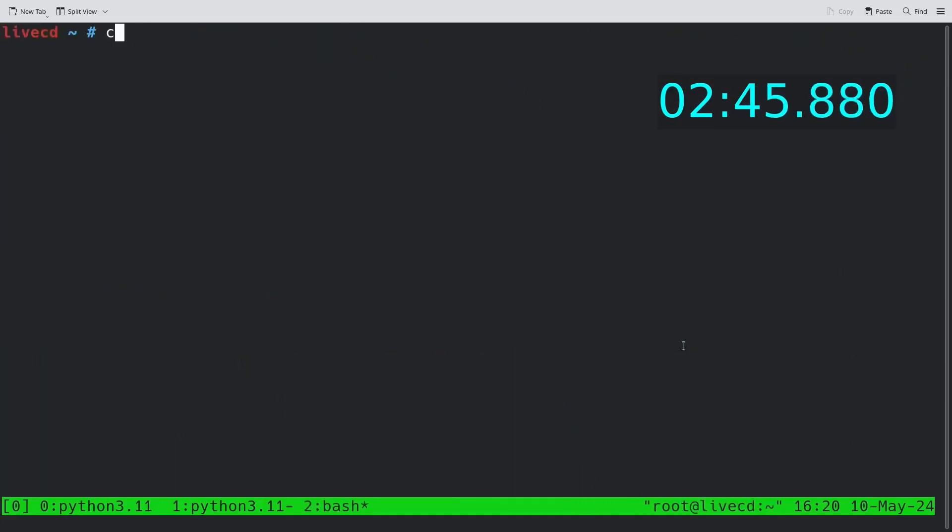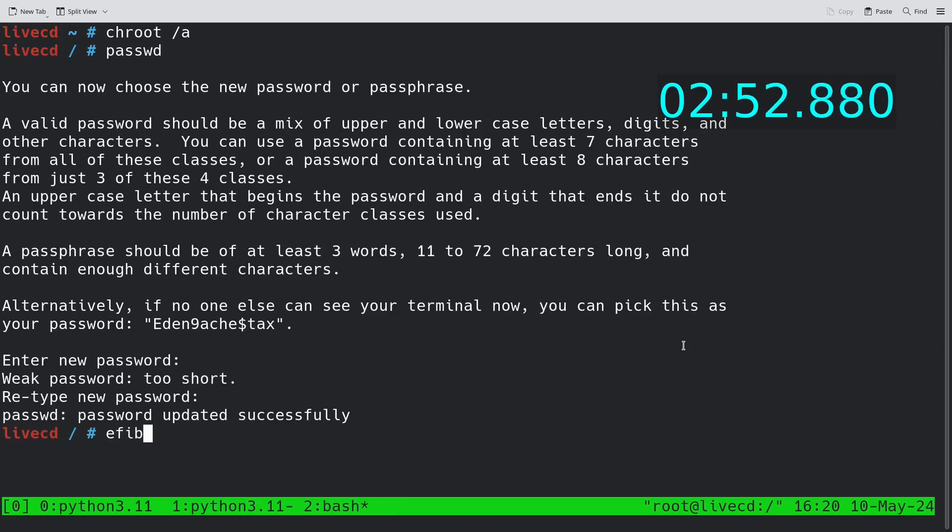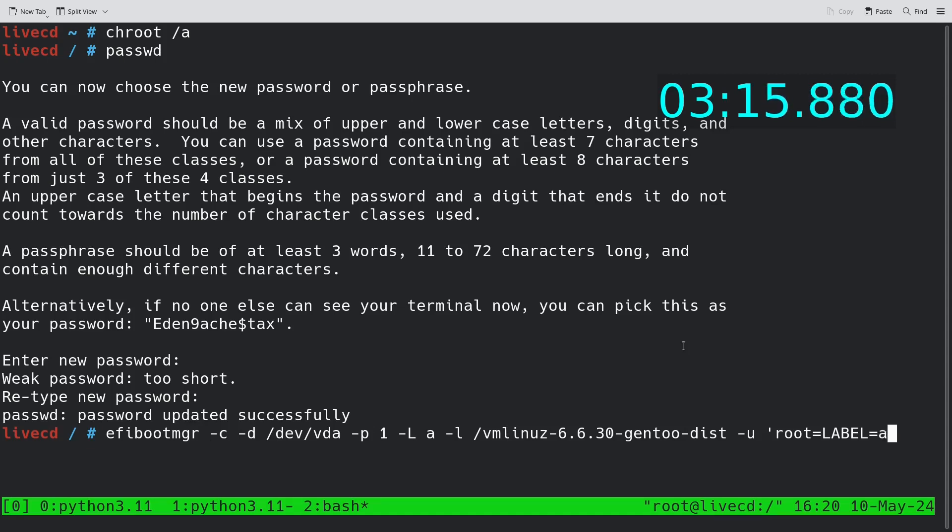I decided to use rEFInd Boot Manager instead of systemd-boot because it's just faster, and for the same reason I decided not to use swap this time. I also switched to OpenRC instead of systemd. One of the biggest changes I made was dropping the install of NetworkManager — you need that for Wi-Fi, but not for a wired network connection, especially on OpenRC, which will create a wired connection for you automatically.